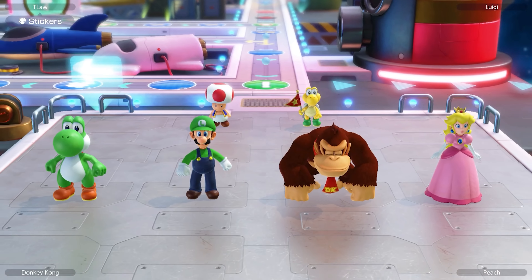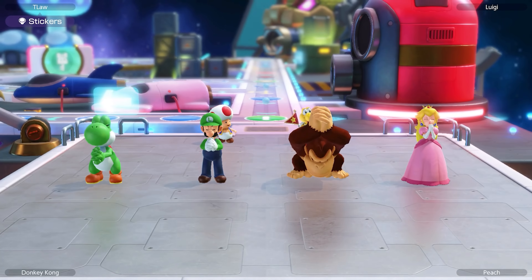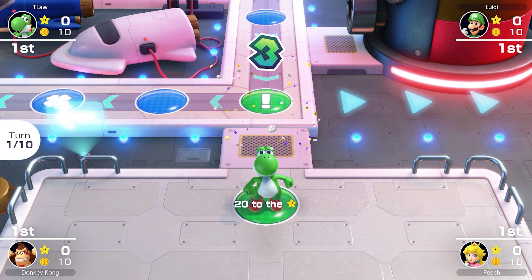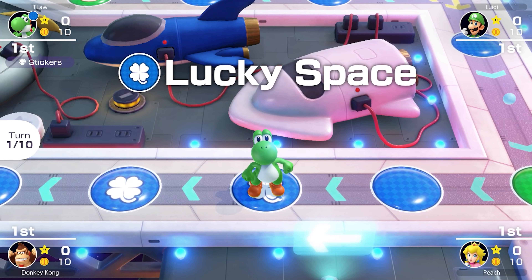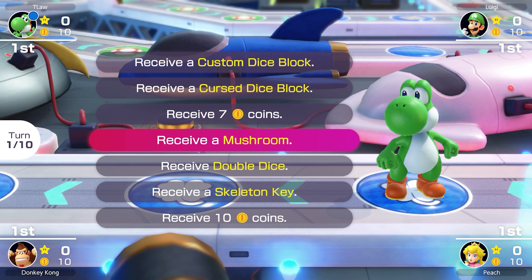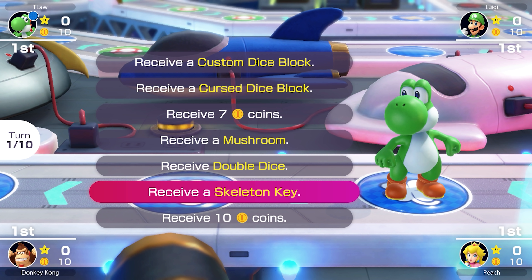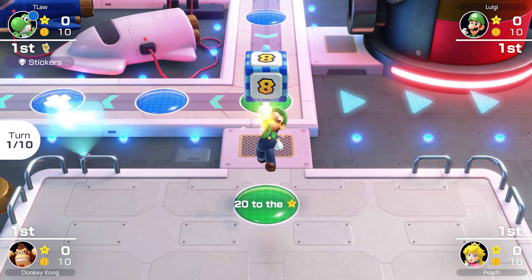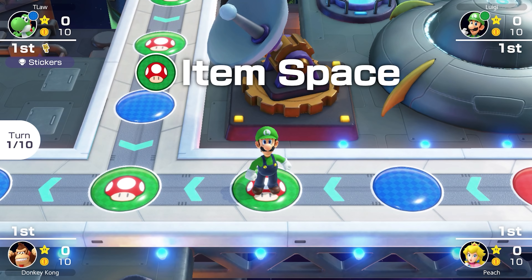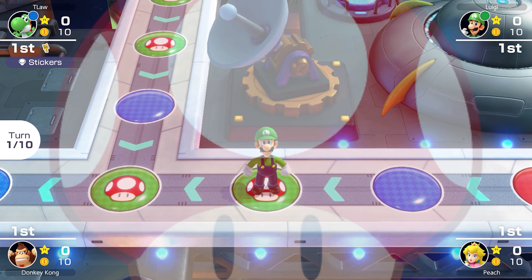There's an interesting mechanic on the Space Land board where if you land on an event space, Womp chases all players in his path back to a specific location. The Womp at the bottom of the map caught my attention. Between the start space and where Womp appears, there are 14 spaces, and on those spaces are 2 event spaces.